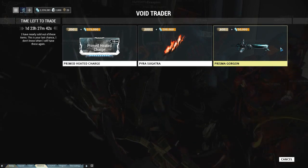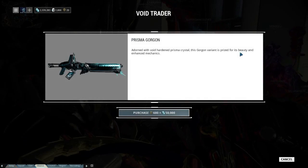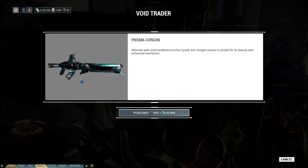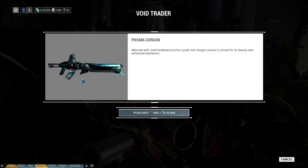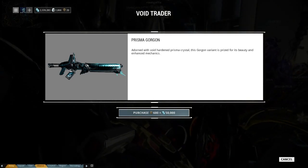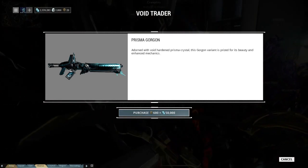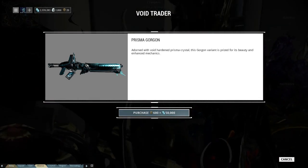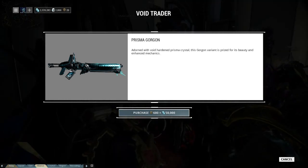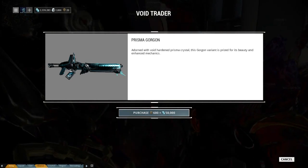The big prize for this week is for 600 ducats, the Prism Gorgon. Look at this beauty. Looks like there's liquid in it and it looks shiny — I'll probably get it later today. On the wiki, they are reporting that it has higher crit, higher crit damage, larger magazine, larger ammo at 840, faster rate of fire, and higher accuracy. People are reporting that it has almost no recoil on the wiki. I'll put all the stats down in the description, but if you're a Gorgon fan, this seems really good.